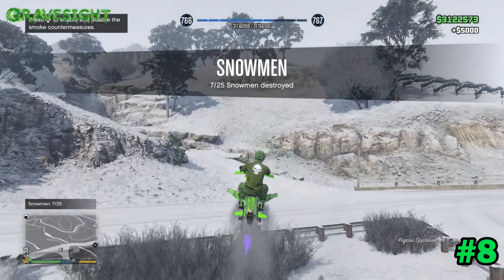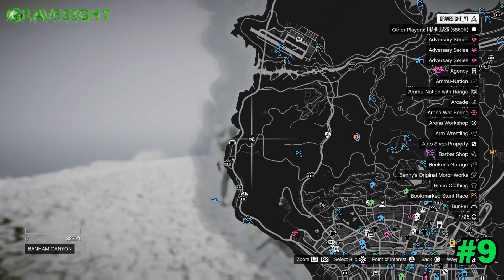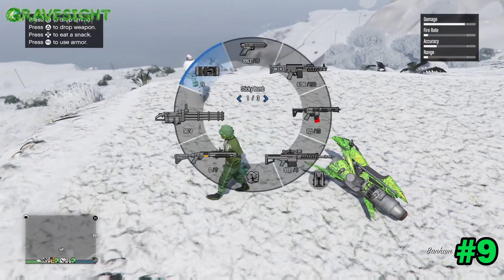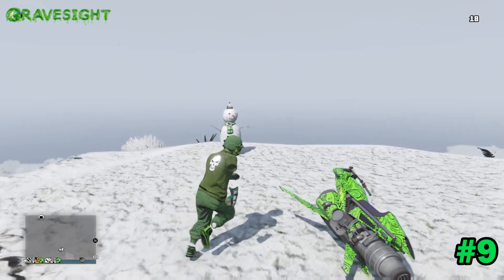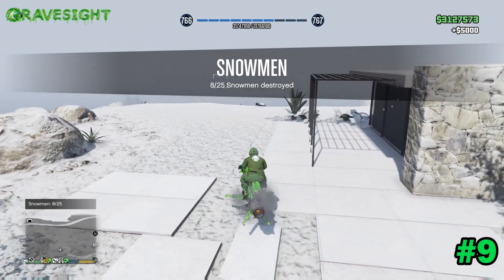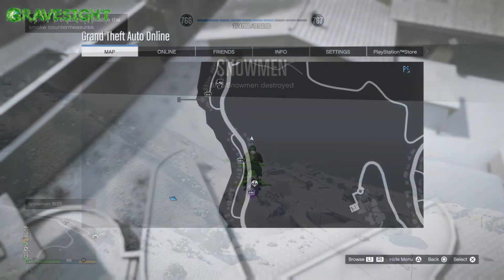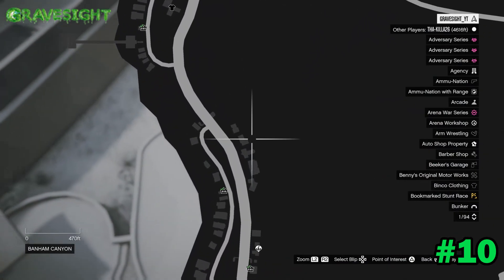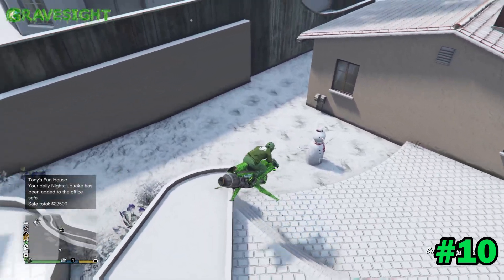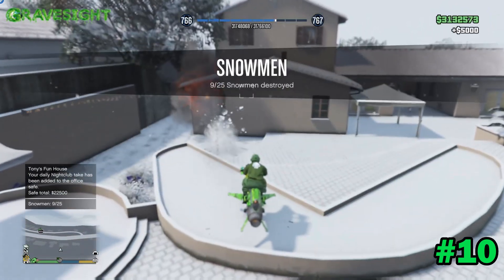Moving on to location number nine, which is going to be right here kind of by my bunker. Get on the Mark II, blow him up — location number nine completed. Location number ten is just right down the road, located in this backyard. Right up here, there's a snowman — got him.